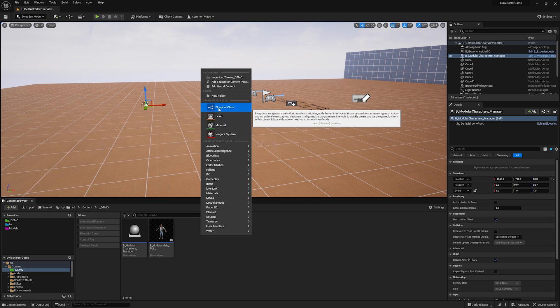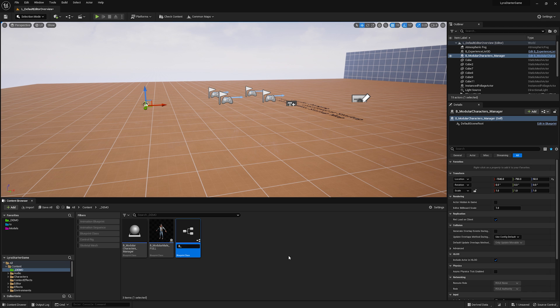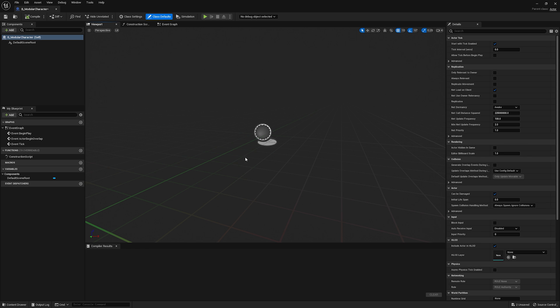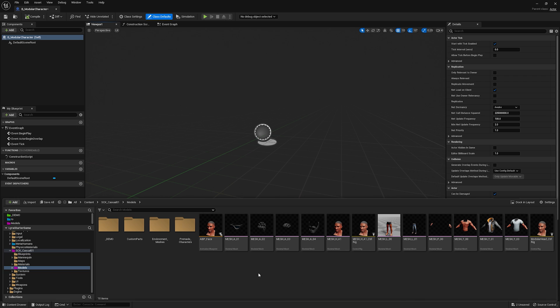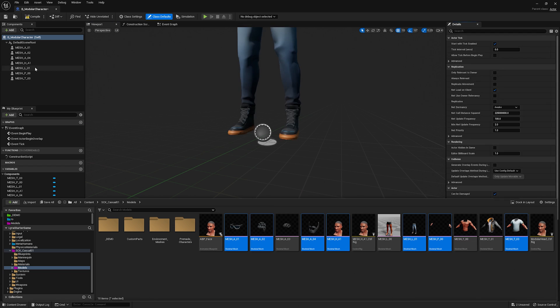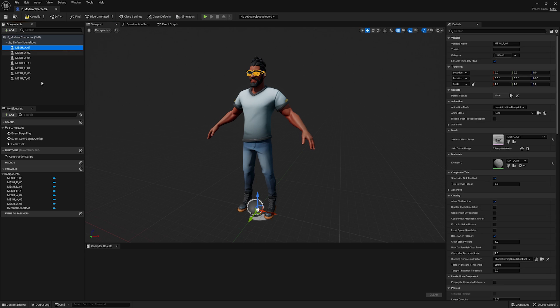Let's build it from scratch. The very first thing I'm going to do is right-click, create a blueprint class — just an actor — and call it BP Modular Character. Right now there's nothing in here, so let's get some character parts. I'm going to go into the model folder from the Stylized Character Kit and drag in an accessory, some hair, a beard, a head, some pants, hands, and a shirt. Already we have something that looks like a character — it can't do much, but it's a good start.